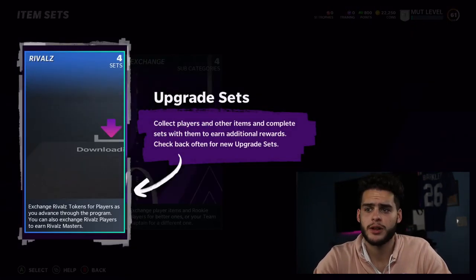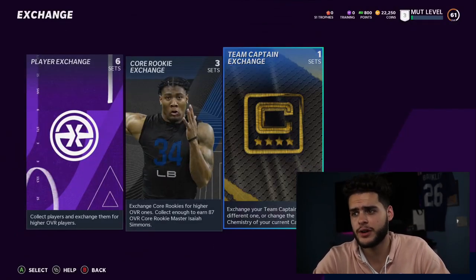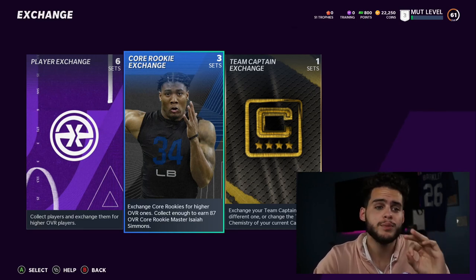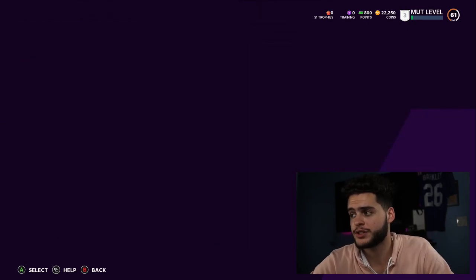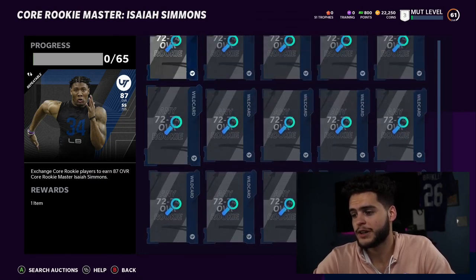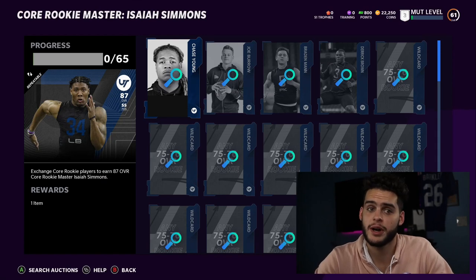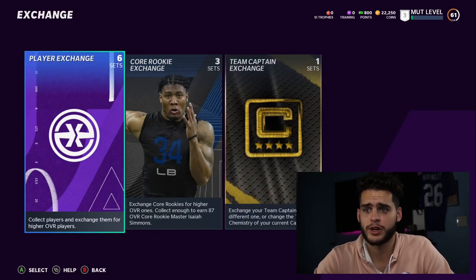You also want to take a look at Sets. Right now we have Team Captain Exchange if you don't like your captain, and the Core Rookie Exchange. One good tip: be on the lookout on the auction block sniping rookie cards, because there is a Rookie Master — Isaiah Simmons — who is probably the greatest card in Madden right now. Get as many rookies as you can; snipe them off the block and see if they sell. That Isaiah Simmons is going to be a problem.